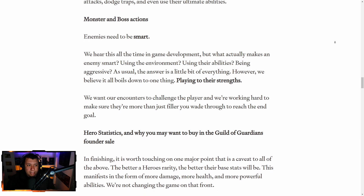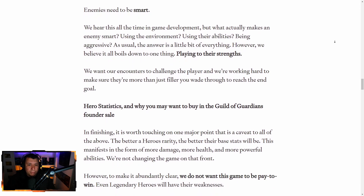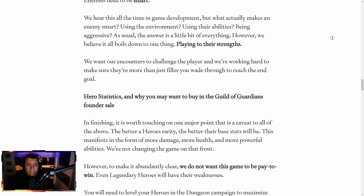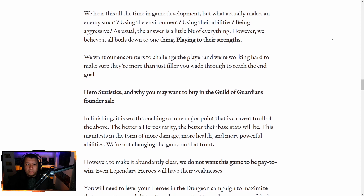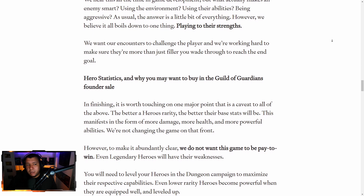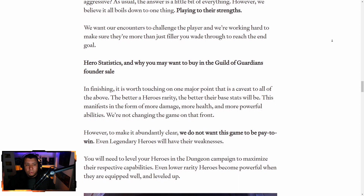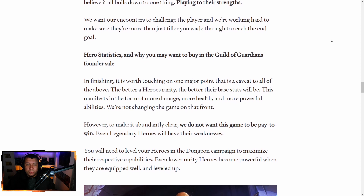Monster and boss actions — enemies need to be smart. We hear this all the time in game development, but what actually makes an enemy smart? Using the environment, using their abilities, being aggressive. As usual, the answer is a little bit of everything. However, they believe it all boils down to one thing: playing to their strengths. They want encounters to challenge the player, and they're working hard to make sure they're more than just filler you wade through to reach the end goal.